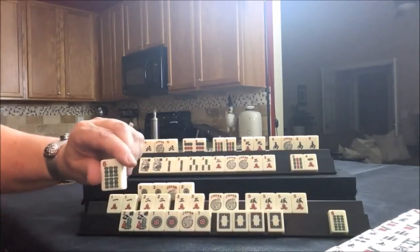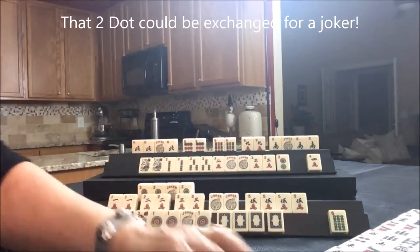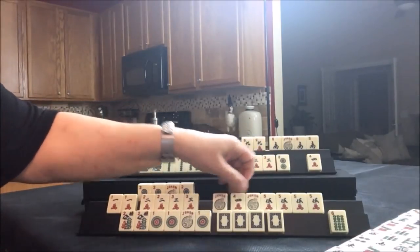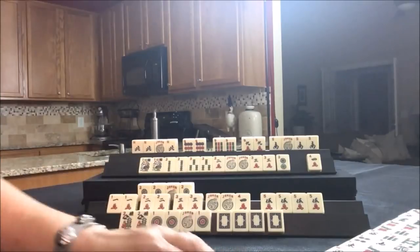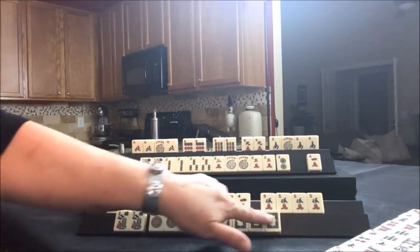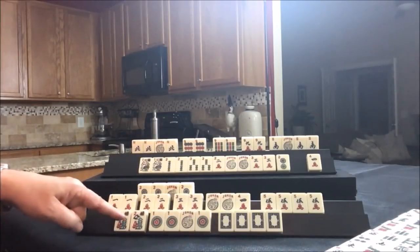Drawing for player one — white dragon, keeper. Discarding six bam. Player two — two dot. Let's get rid of the nine bam, we know nobody wants that, and draw for player one — four crack, there it is! We have a ready hand now. They're ready on either a three crack or a four crack. We can discard the six bam — they're actually ready. Oh, actually they are ready on a double mahjong because this is a winning hand right here when I drew that white dragon. So we have to wait — I discarded so my turn ended. I think I would declare this hand with my next pick.